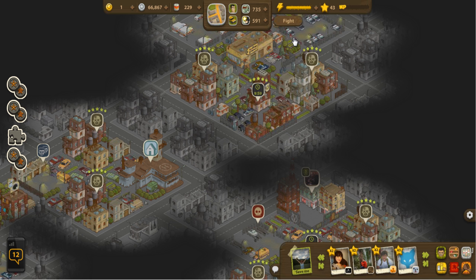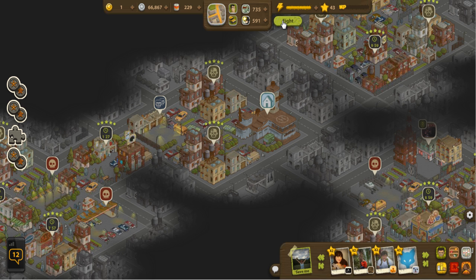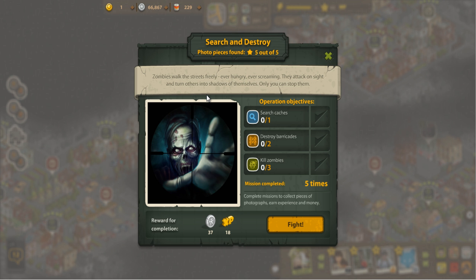With that out of the way, collecting stuff around here — I'm going to start talking about how we get photos. You can either go to a photo zone by clicking fight up here, or you can click on one of the photo locations where you'd be getting photo fragments. What you have to do is fight, clear out the zombies, and destroy barricades and all that kind of stuff until you possibly get a piece of the photo.